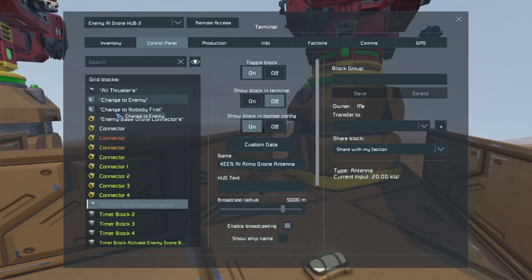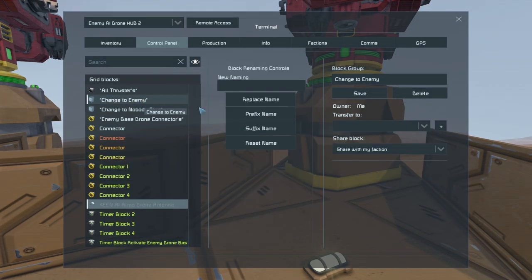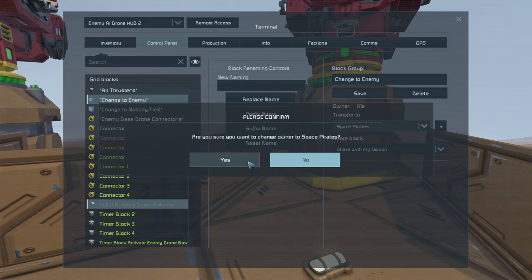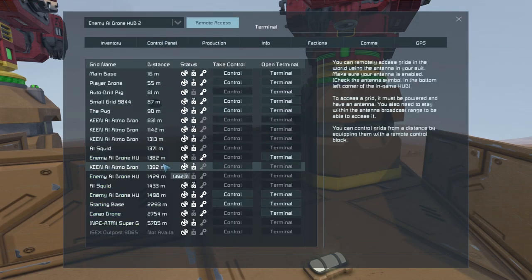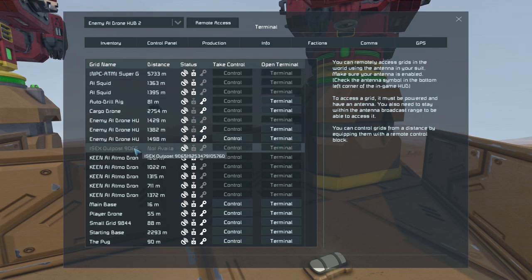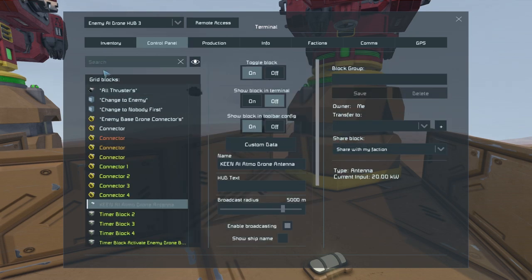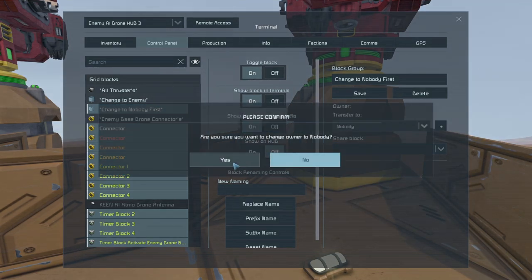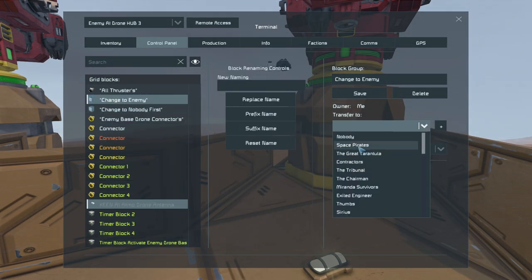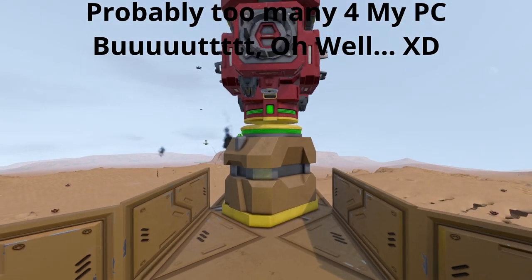Let's zip through the other ones nice and quickly so we can get as much of this attack on camera as possible. Start enemy drone hub number two - nobody, nobody, yes, enemy space pirates. It's literally that simple.